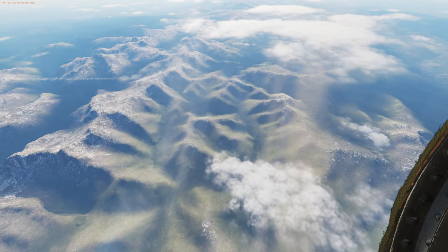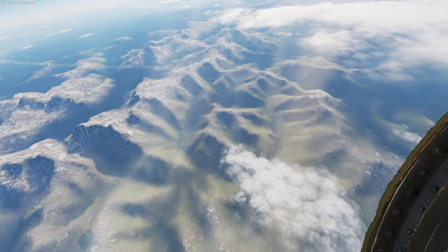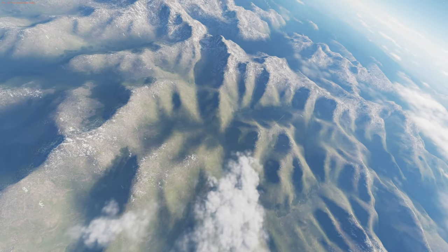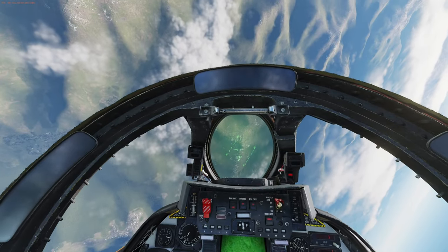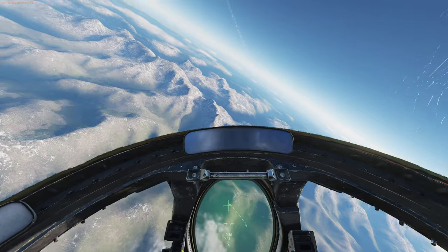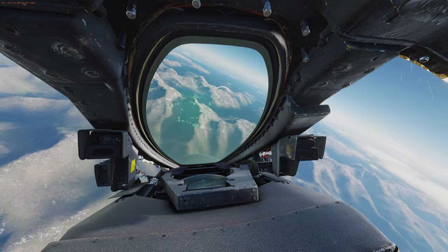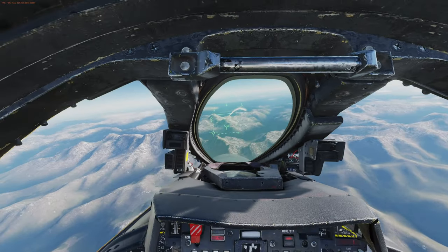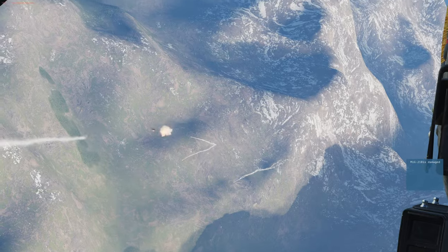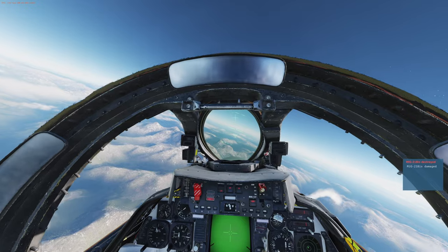This is the second contact we picked up earlier. What we're going to do here is use PAL mode to help direct a Sidewinder. He's behind us, we're doing a split-S, and I'm going to start doing vertical scan. As soon as I pick something up I'm going to uncage, and this slaves the Sidewinder seeker head to where the radar is looking. We're going to get a really quick missile off - easy peasy. The two modes together really work well.